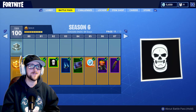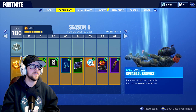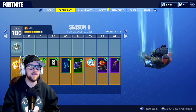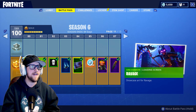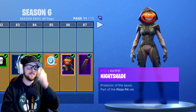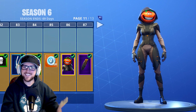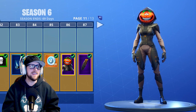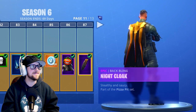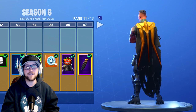There's a little Skull Trooper icon, another contrail. Here's Ravage, and here's Nightshade — I guess this is the Tomato Head female version. There's the Night Cloak — the cloak's actually pretty sick.